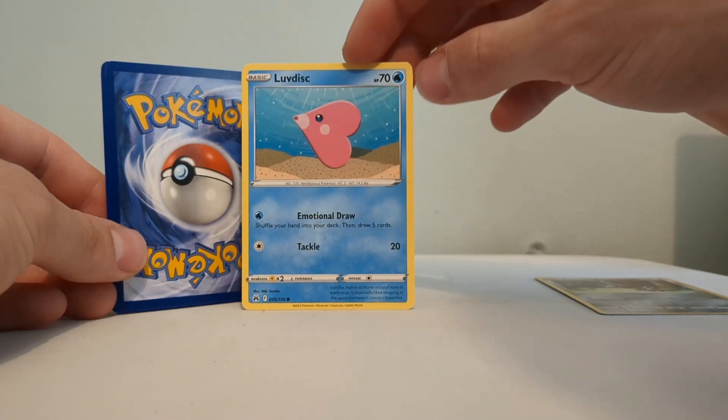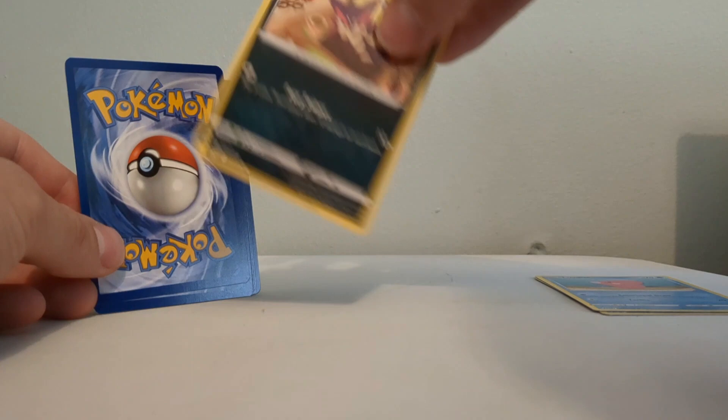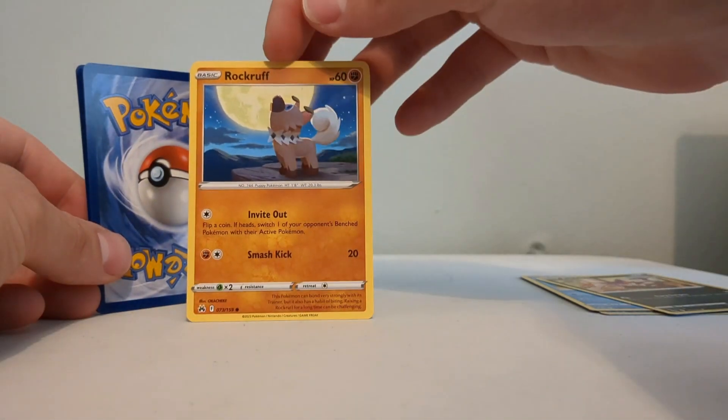Luvdisc has literally got to be the sweetest Pokemon - it's literally a love heart, a fishy love heart essentially. I think that should have been what they called it, a fishy love heart, but I don't design the names of the Pokemon, so there you go.